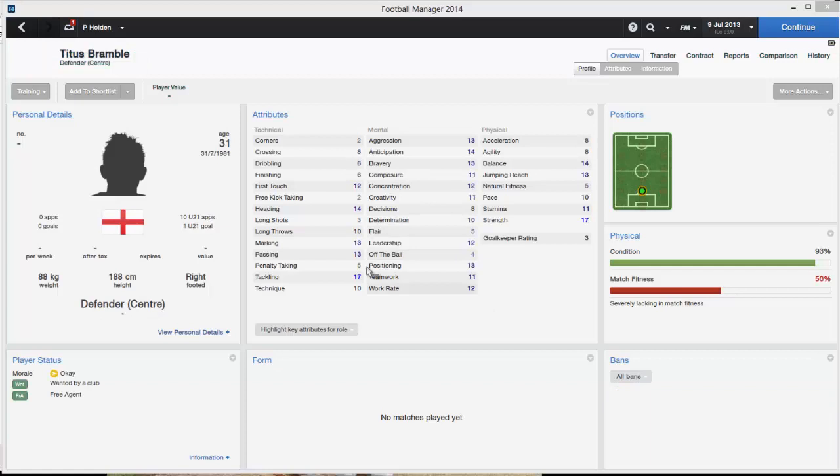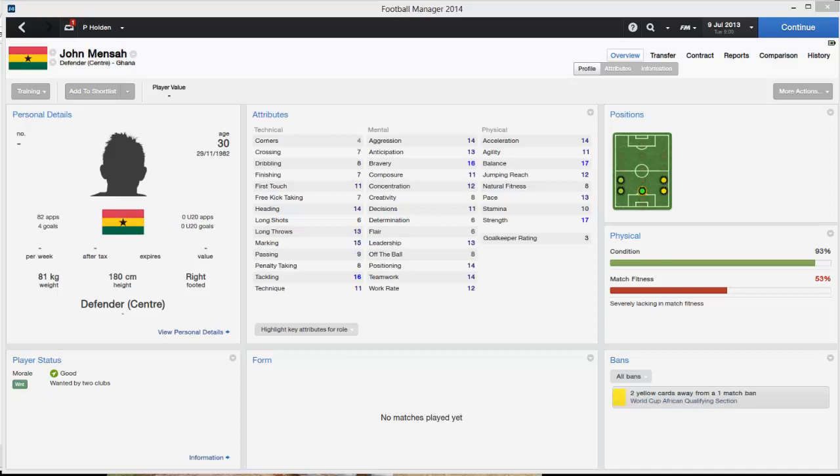At centre back we have the living legend that is Titus Bramble — everyone should sign this lad. He's 31 years old. Hilarious player; you just have to sign him for the comedy value. John Mentor was available for free on FM13 and once again he's available for free on FM14. Around 82 caps and 4 goals for his nation — still a brilliant player to pick up for free.